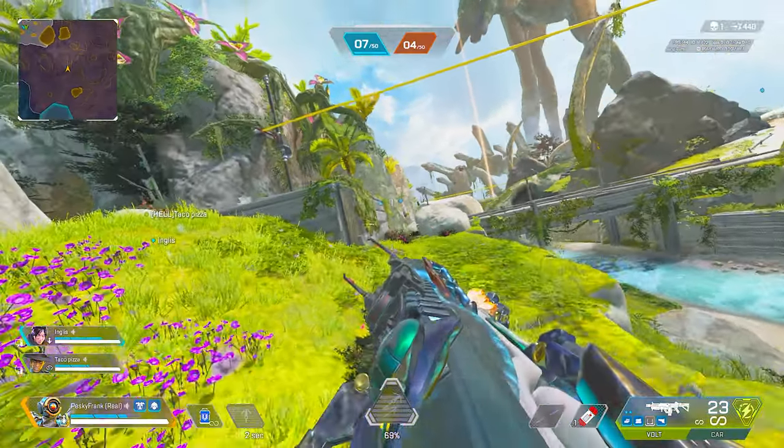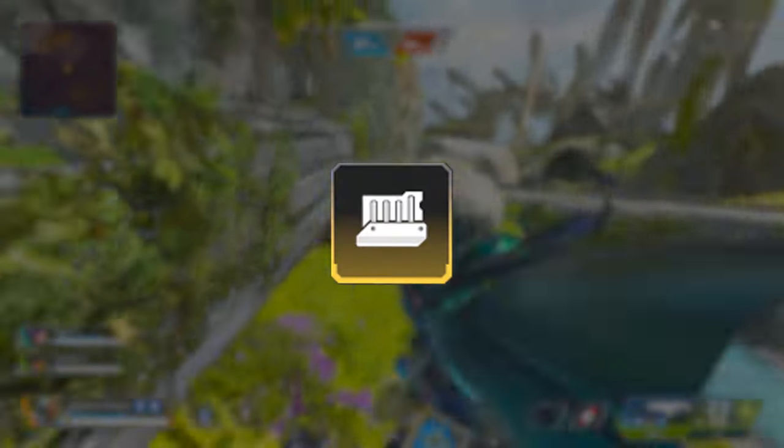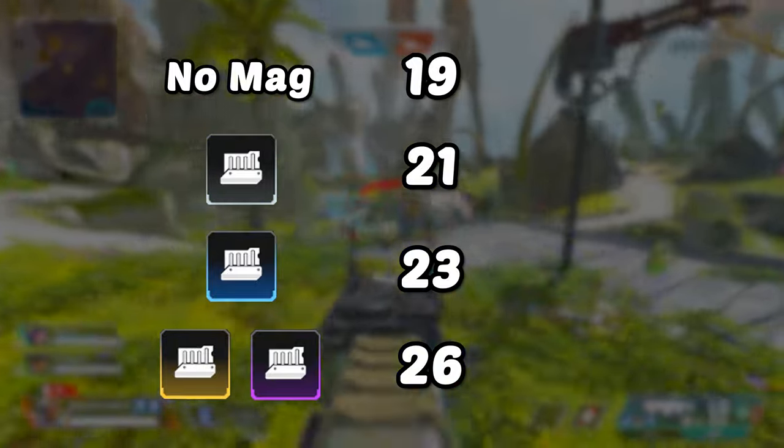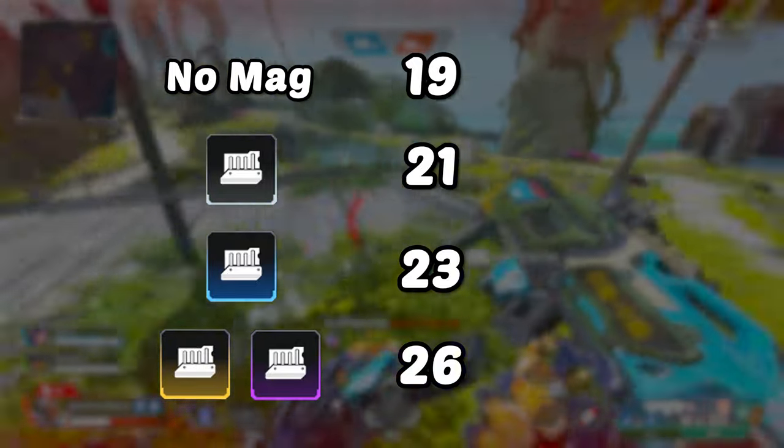There are four attachment slots available on the Volt: the laser, magazine, optic, and stock. Without a mag, the Volt only holds 19 bullets, but can hold a max of 26 with a purple or gold mag.